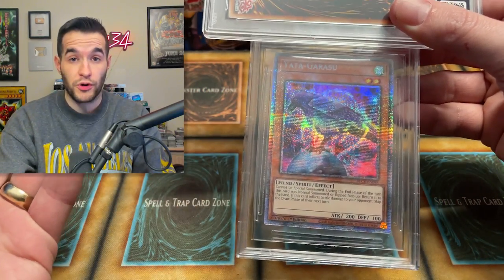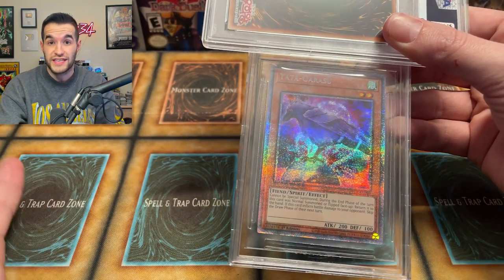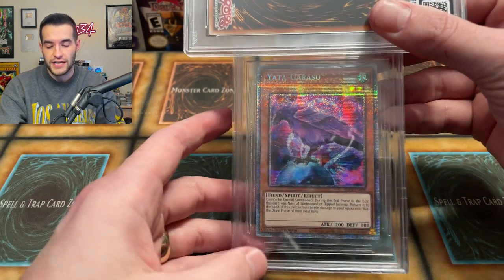I'm going to go 9.5 centering, 9.5 edges, 10 edges, 10 corners, and 9.5 surface for a 9.5 overall. But I do think it's possible they give us a 9 on centering - they can be super harsh on that. They might also be harsh on the surface because of that line on the back, which you could barely see. But my original guess is 9.5 overall. Yadagorasu - I don't remember exactly what I predicted, but it was probably pretty high. It's so hard to get 10s at BGS because you need at least three 10 subgrades out of four.